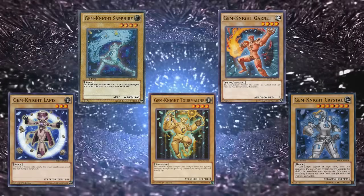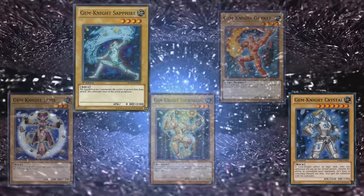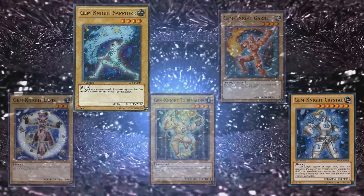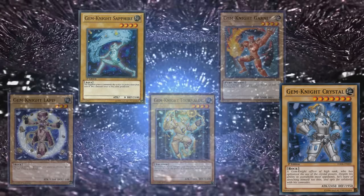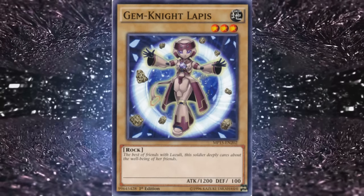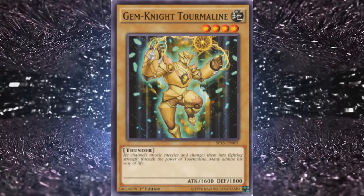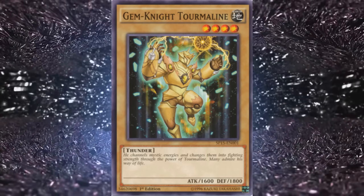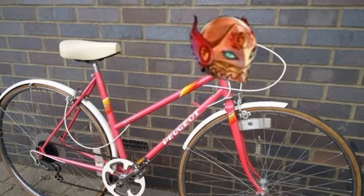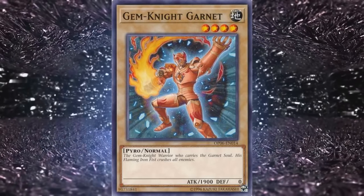To people unaware of the deck's playstyle, these seem fairly unassuming — which is fair for Sapphire and Crystal. Sapphire is an outdated wall that gives access to some of the worst fusions, and Crystal, being a Neos reference, is about as useful as Neos in a general Elemental Hero deck — meaning not in the slightest. Lapis is basically a 3-off due to the FTK variant requiring a fusion monster that uses her as material. Tourmaline gives access to pretty good fusions and has tolerable attack for a level 4, worth running at 2 or 3. Garnet is the town bicycle — everybody got around on this thing.